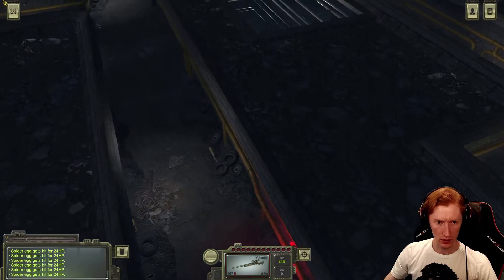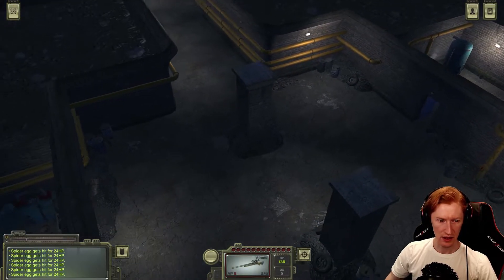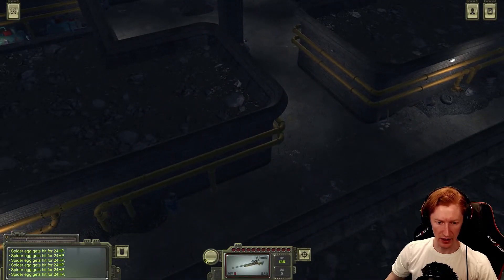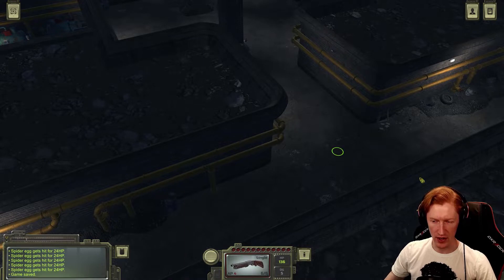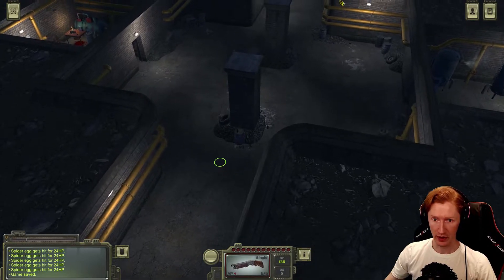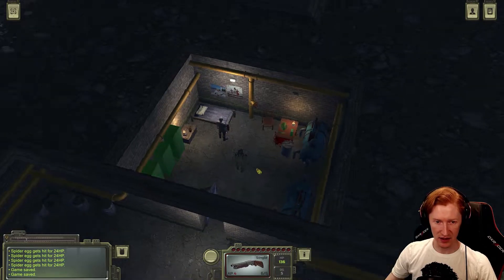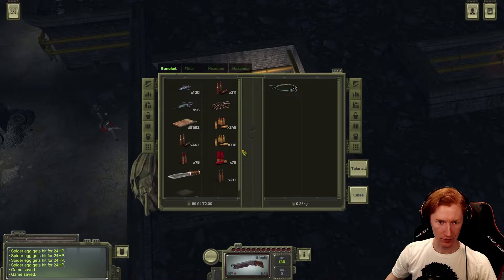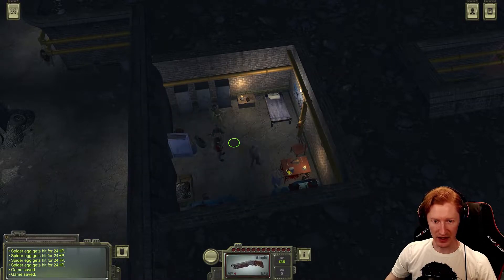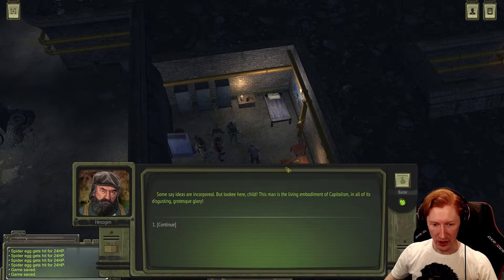Where to? There's a guy in there though - let me check out the shotgun just in case, quick save, and run down here. It's kind of hard to get this whole place explored because it just goes all over. Let's go talk to this guy - he seems like he may be an important character. He was eating a rat, that's gross. Hexogen started: 'Some say ideals are incorporeal, but looky here child - this man is living in the embodiment of capitalism and all its disgusting grotesque glory.'